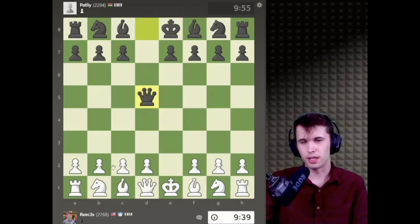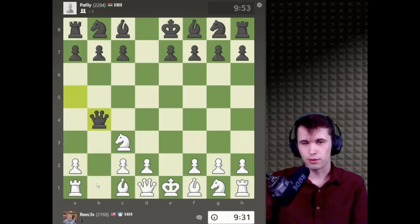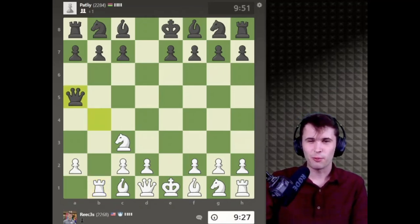Hard for me to kind of come up with a line in which I can play that's super aggressive against this. I know that there is B4. To be honest, I'm not too familiar with this, but it makes some sense in general. So let's start with this. I'm going to go Rook B1 and we'll see what we can get.